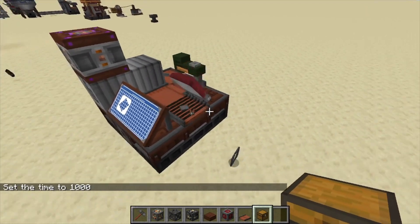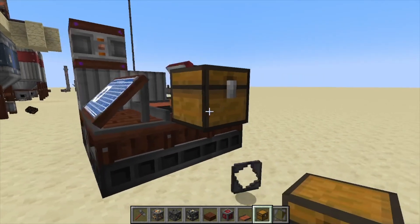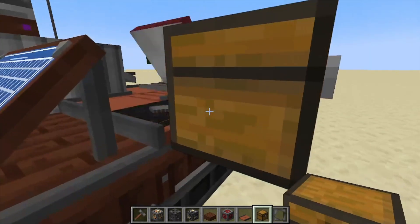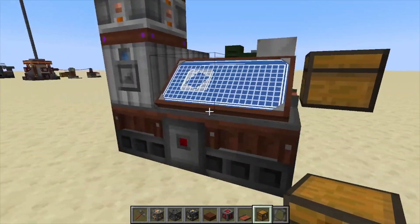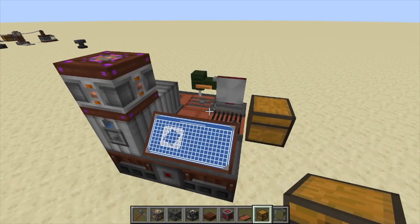You can either place a chest right here and it'll automatically put the items into the chest, or you can run a conveyor or anything like that to pull the items out and store them. And that's it for this one — if you found it helpful, like, comment, and subscribe.